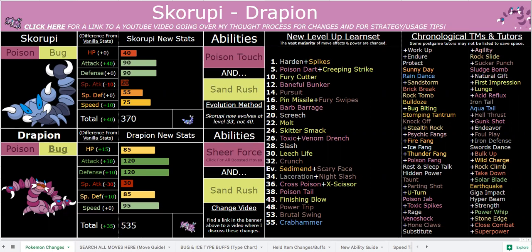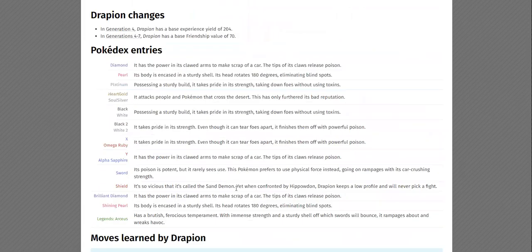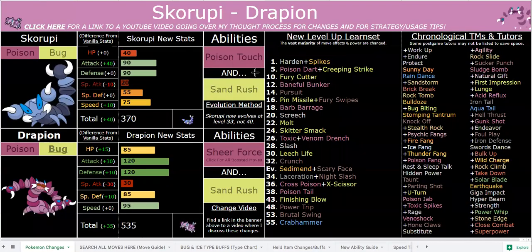Sheer Force and Sand Rush. Sand Rush fits very well, as Drapion is a desert-dwelling scorpion, and the Pokédex says he is called the Sand Demon. I think it's really cool to have a non-Rock and non-Ground type with Sand Rush — kind of like how Stoutland has Sand Rush in vanilla. It's pretty cool, and that's very strong with 120 base attack and 95 speed. The beautiful thing about Sand Rush in-game is that you can run max HP, max attack, and zero speed investment, and you'll still outspeed basically everything in the hack, because Choice Scarf is not very common in-game.